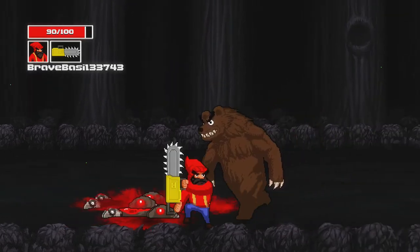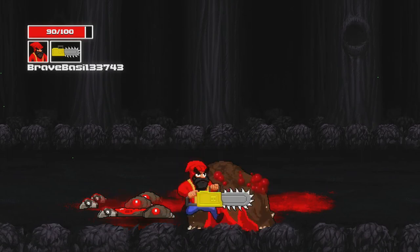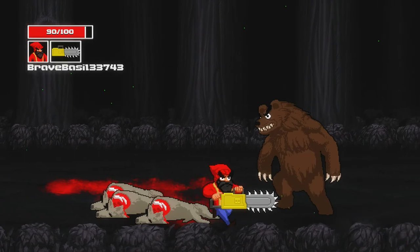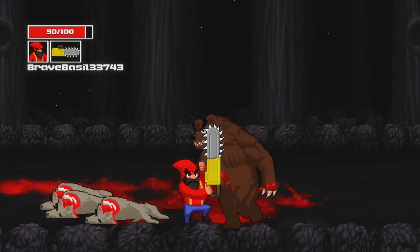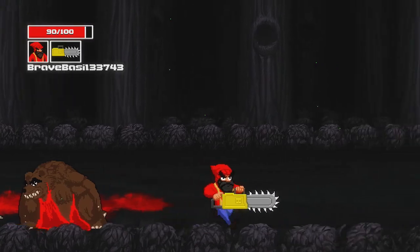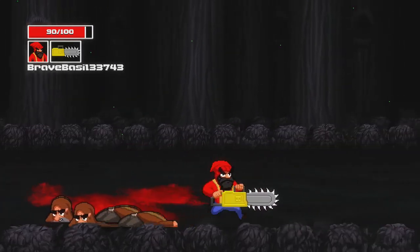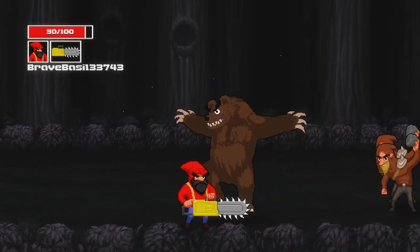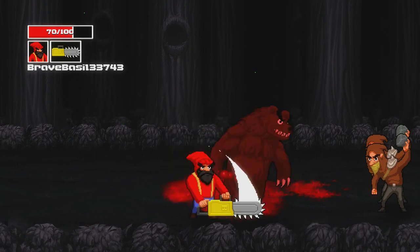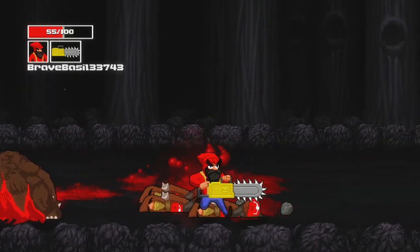Miscommunication is, in fact, the default form of communication — it's just a shame nobody could help him out before it got to release. There's a new enemy type here: the bear. The bear is basically the barbarian, only he deals even more damage — actually only 5 more damage. But you might as well just replace the barbarian with the bear; there's no reason to have them both.